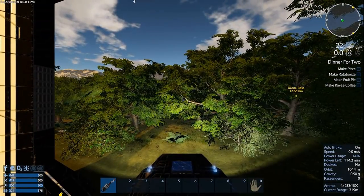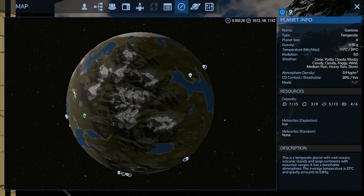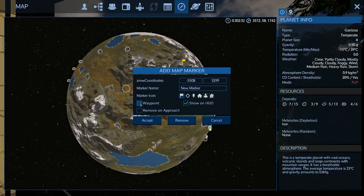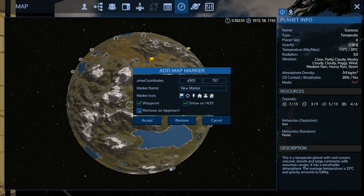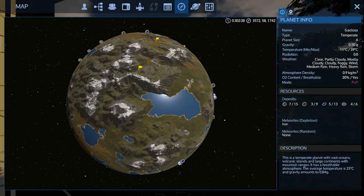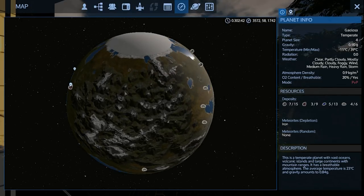We need to find the Titan — we need to find the Titan parts. It's gotta be up in these mountains or something — where I just wasn't going. Let's try here. It probably didn't go down there — or did I come up from there? It's probably going to be at the radar station or something.